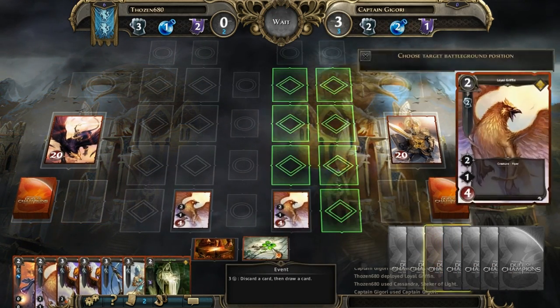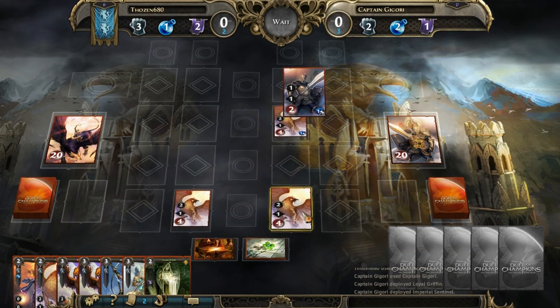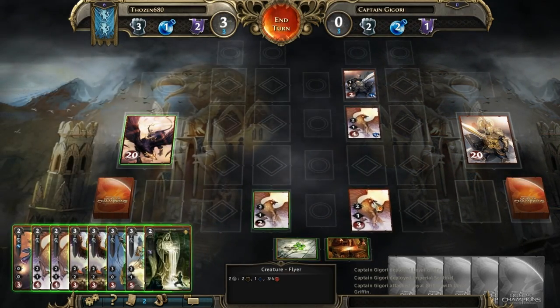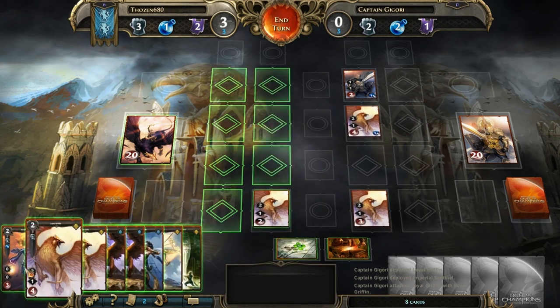That was the first turn — we're going to move on to his turn now. You'll see his event change: he could pay three, discard a card, then draw a card. The AI casts something with melee guard, which I totally forgot about — you'll see where it costs me later in this game. As you see, he hit me for two and I hit him back for one.